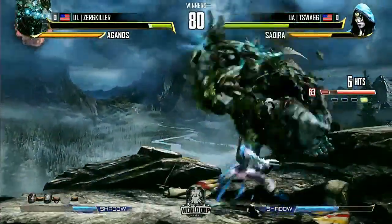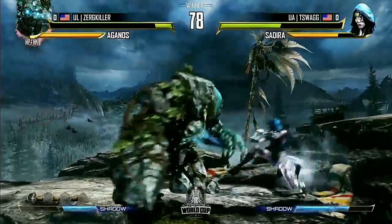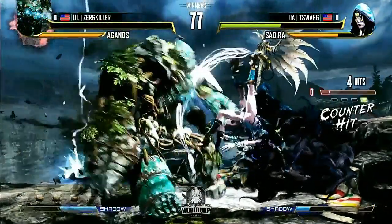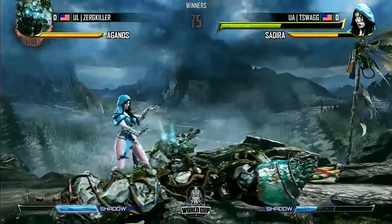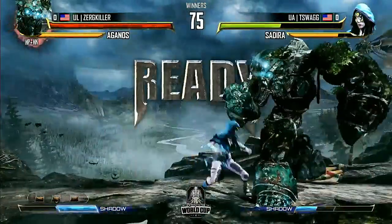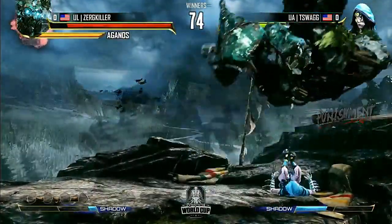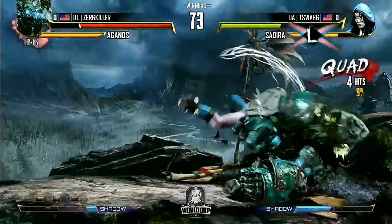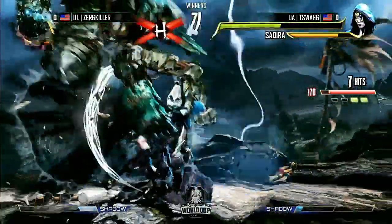What the heck — okay, so Aganos-specific combos. I'm not sure if it's on purpose, I think these guys might have played before. So Zerg just lost his other chunk because Zadero went for a multi-hit shadow move — that's the best way to remove stuff from Aganos in general. He took away all the others — just the armor on that shadow move just got blown up. Took so much guaranteed damage. T-Swag is really running over him.